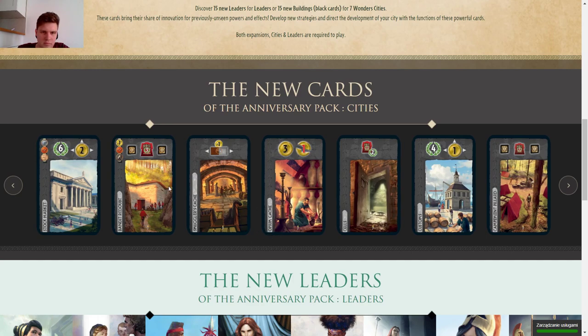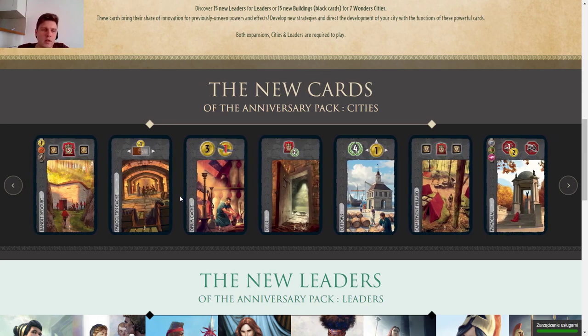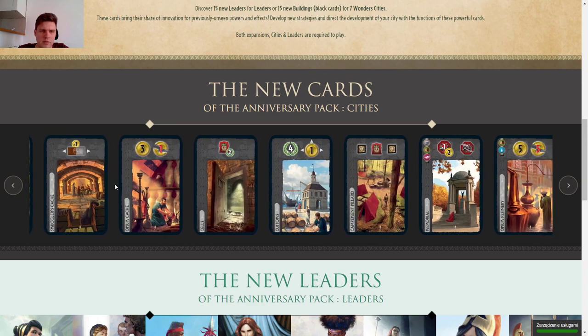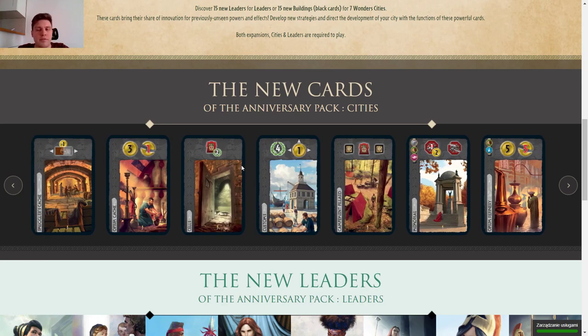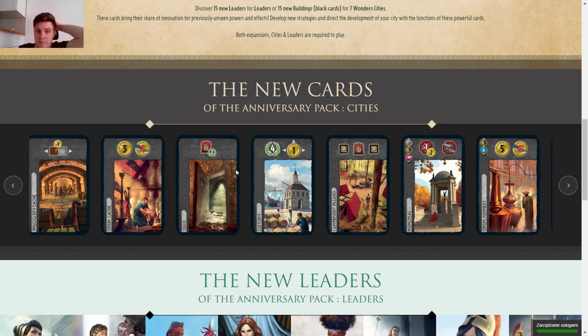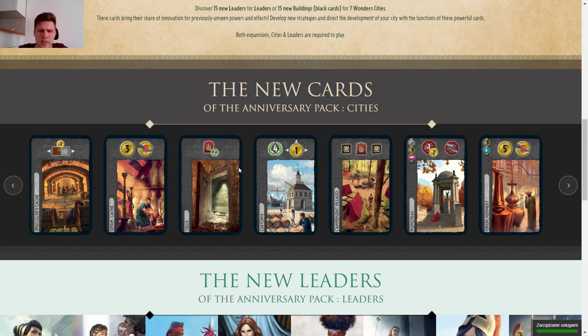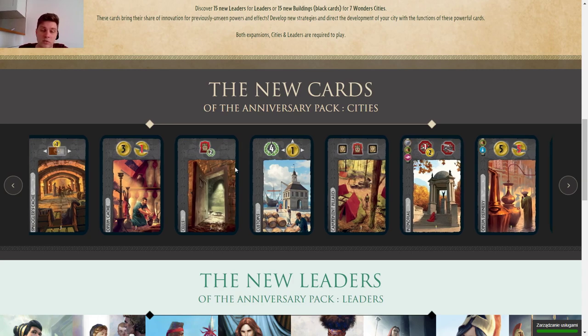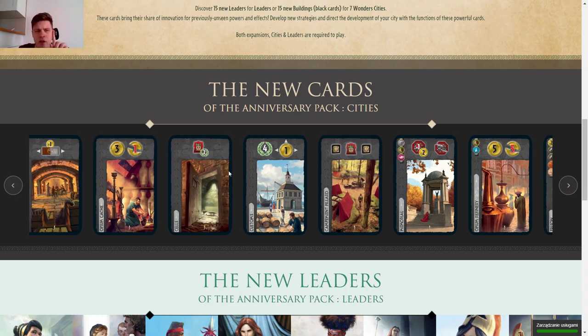Starting from the first age: the first card gives you one discount for the resource that's printed on the wonder, for your neighbors. I'm rating between one and five stars, and this card is getting two stars. Sometimes it's useful — say you're sitting between two gray players — but it's pretty bad compared to anything else. I think it can even be a one-star card. With more expansions you're not even sitting with someone that has a resource on their wonder.